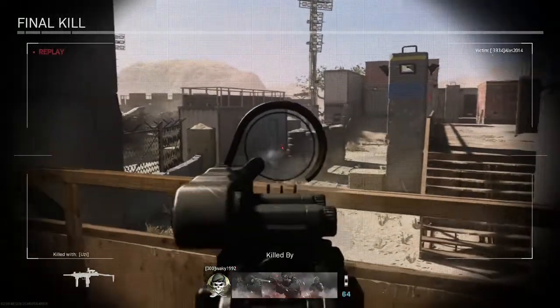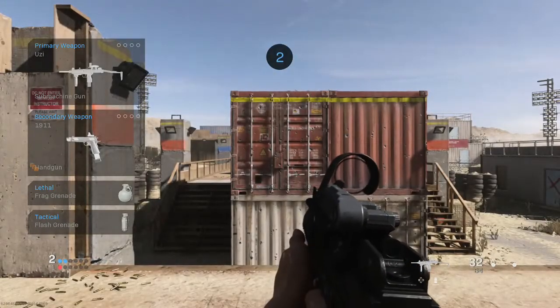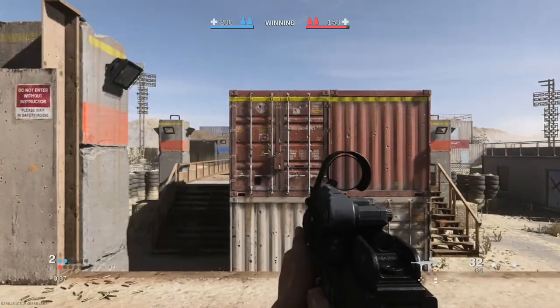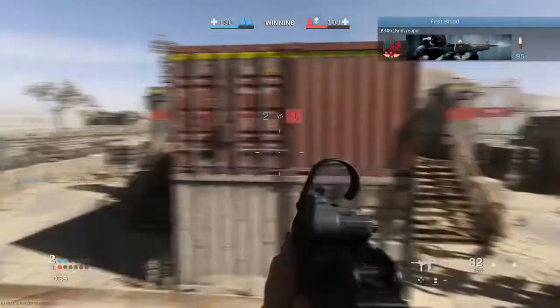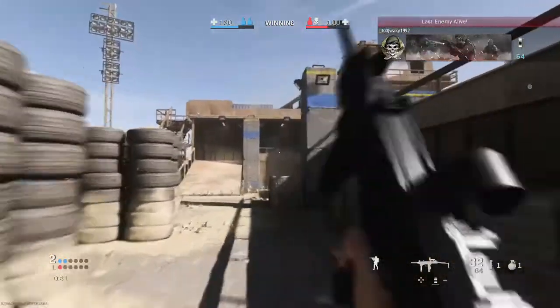Tip number six: look at your mini map. Oh my god, look at your mini map — it is the best thing offered. Definitely check your mini map, especially when you're running around. Sadly gunfight doesn't have a mini map, which makes me sad because I rely on it a lot.